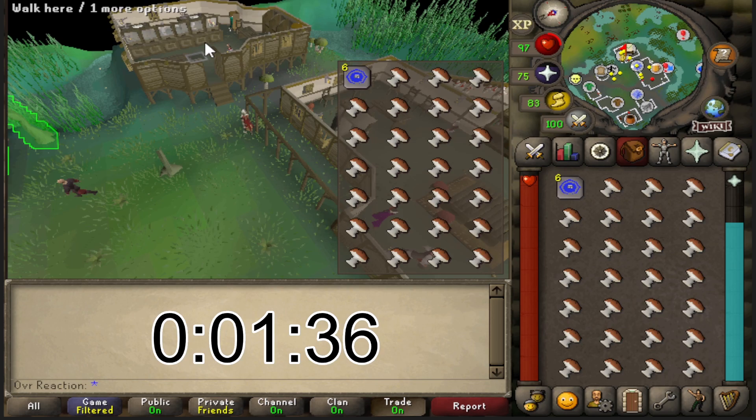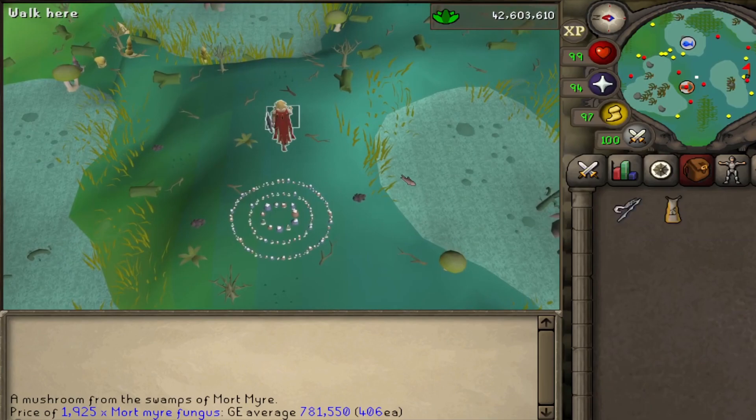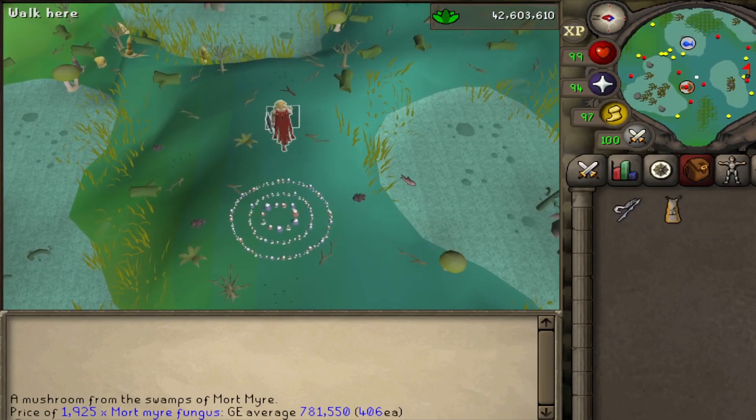This four-spot method is 40 seconds quicker — that's a huge difference. Now there is actually a faster method than this, however the requirements are really high, with a spirit tree required in your house and a demon butler, which is 87 construction.